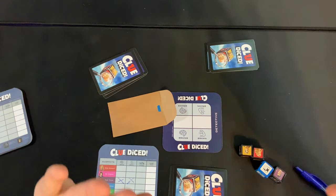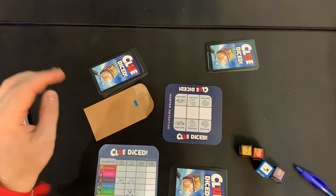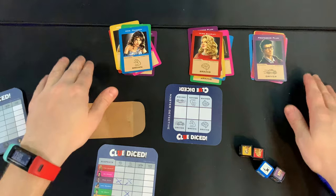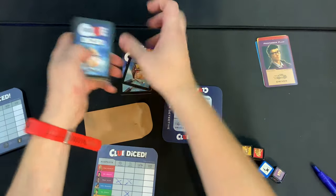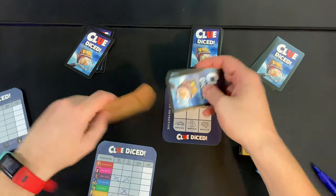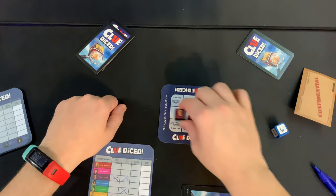Now let's talk about Master Detective mode. The major difference is that three people are now involved in the crime: Brawn, Brains, and a Driver. At the beginning you secretly place one of each into the envelope, and now you have to figure out all three.